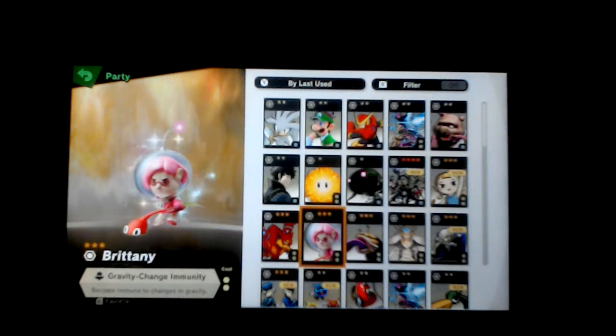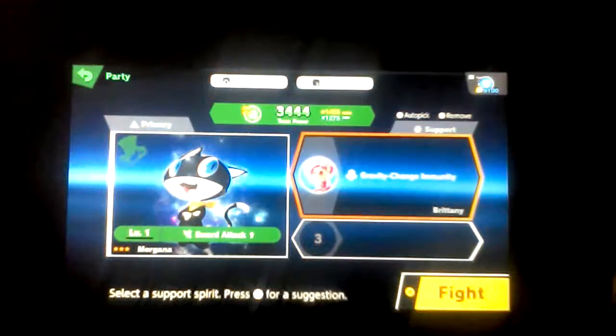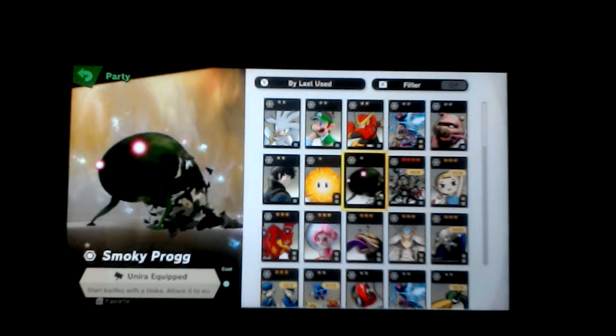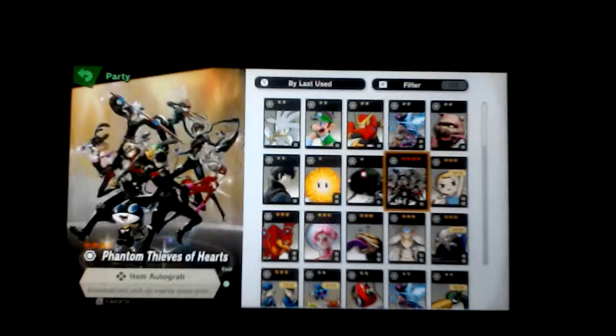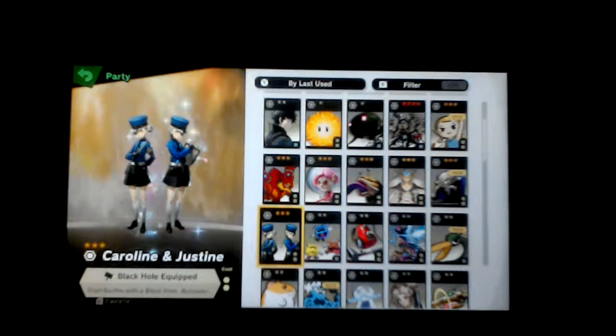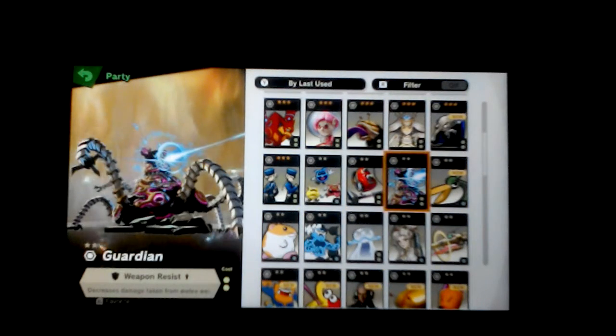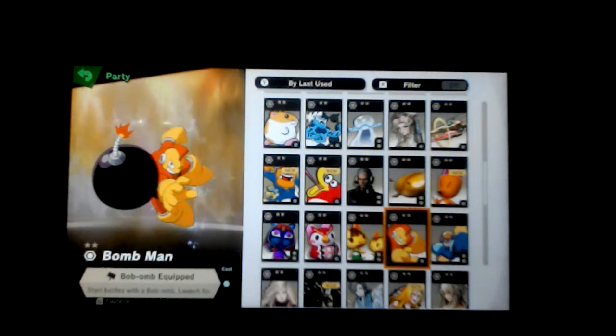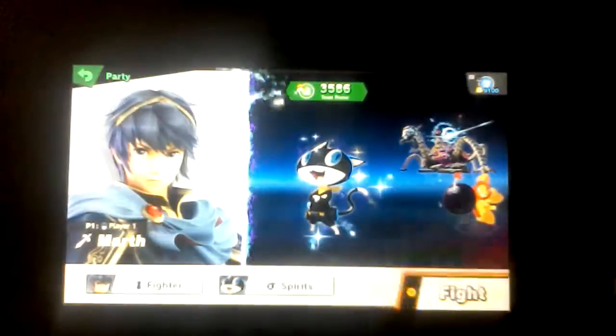Now let's see here. Become immune to changes in gravity. I forgot Brittany is a tooth slaughter. I guess I can use a fan of thieves - I'll automatically pick up nearby items. Star battle with a bow bomb, and now we can fight.